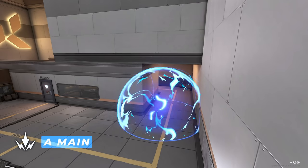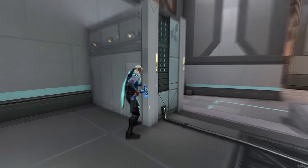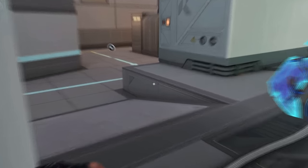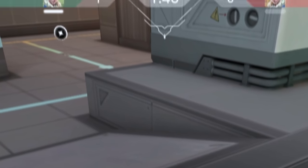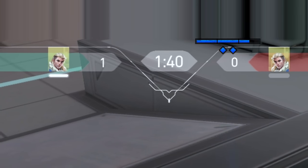Double shock darts for A main push. Stand at the edge of the generator. For the first arrow you need to line up the top left hotline with this dot on the wall. Do two bounces with two bars of charge.